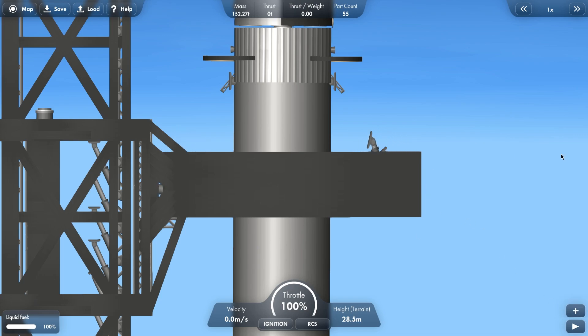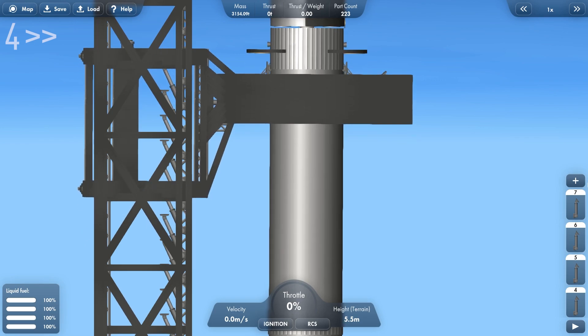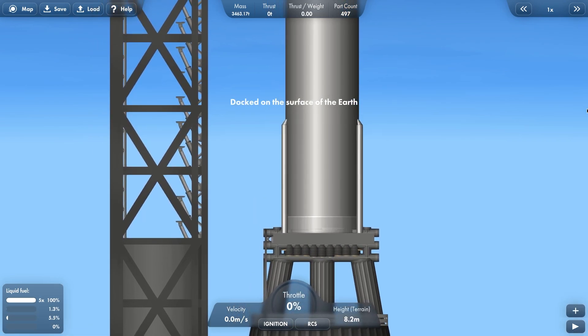And here I am securing the rocket before lifting it up into position. The lifting arm is a bit glitchy because the game doesn't like to push heavy stuff under the influence of gravity, but for some reason it's fine pushing stuff in orbit. Like, what's that about? After it's in the right place, we're ready for launch.